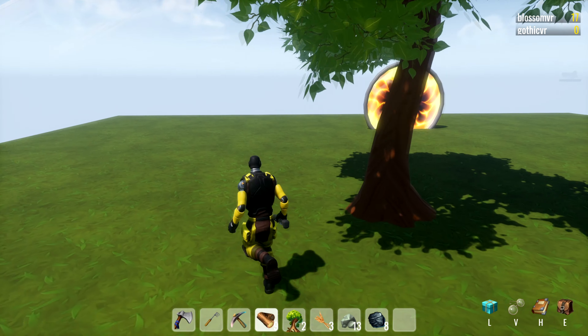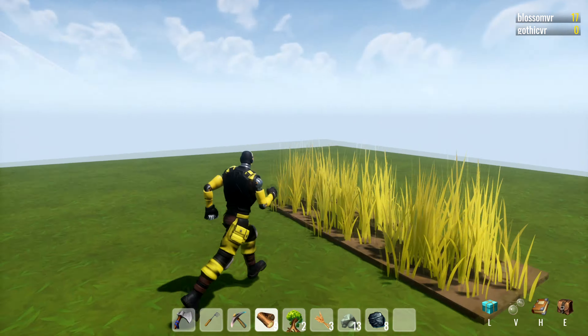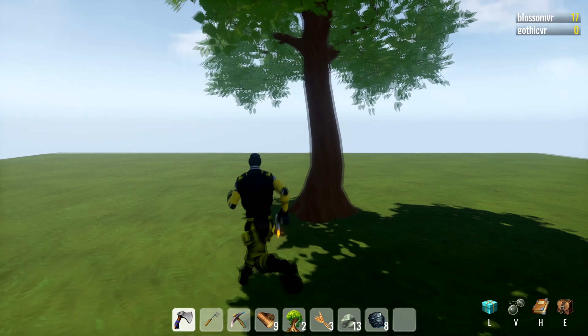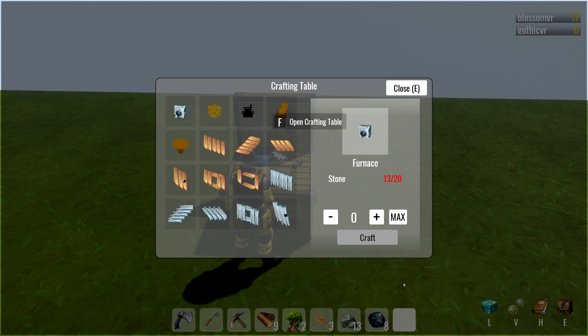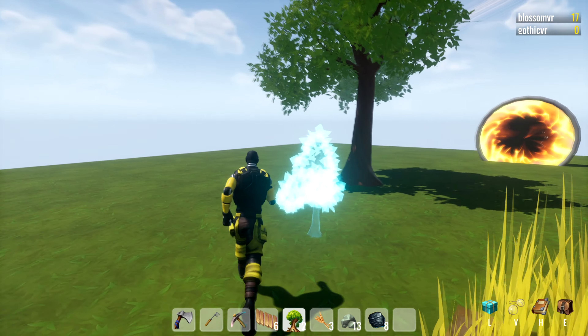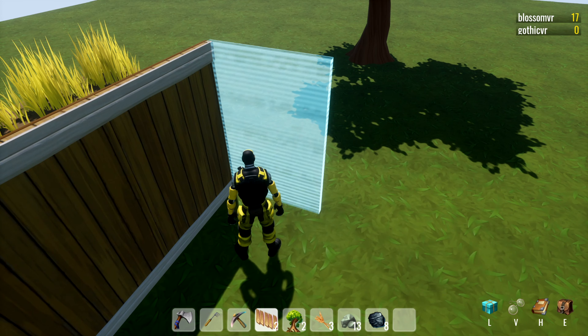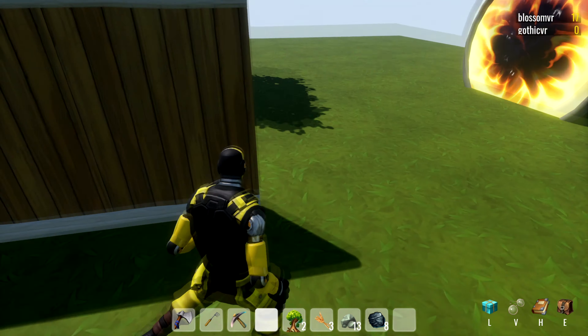I don't know what the point of this game is, though — it doesn't look like you can advance at all. Oh, you can go first person by pressing B. I have a crafting table now. I opened up my inventory and used wood — I don't even know, TBH. I just got two walls. I need more wood.